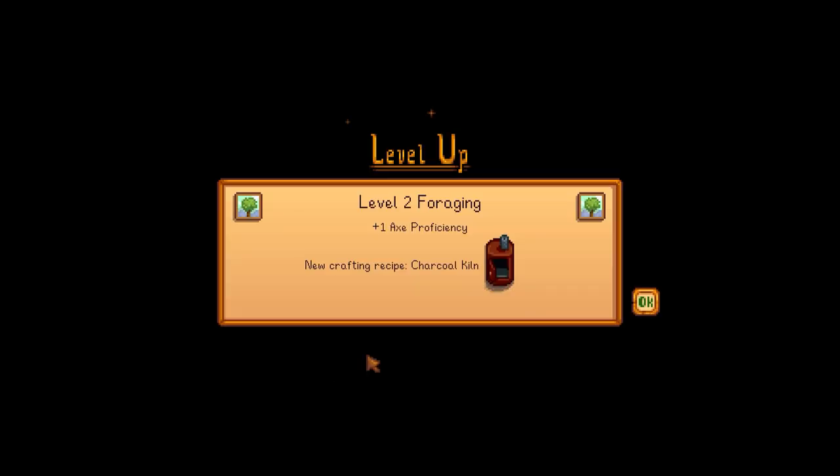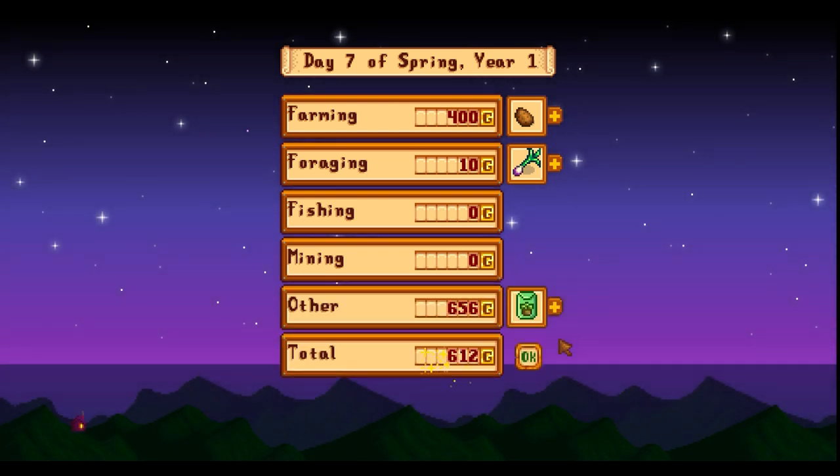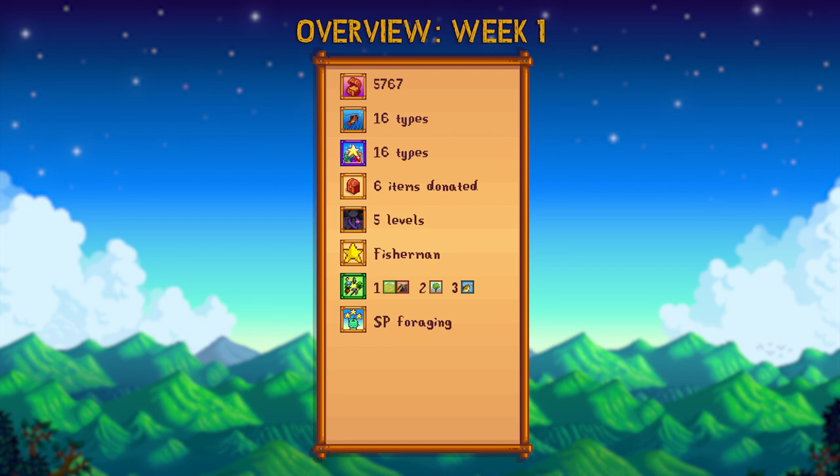I've reached level 2 foraging, and the profits for today were 1,110 gold, which is great. For the weekly overview: I've made a total of 5,767 gold, caught 16 types of fish and water forage, shipped 16 items needed for the all items shipped achievement, donated six items to the museum, gone down five levels in the mines, achieved one achievement — the fisherman achievement — and leveled up to farming level 1, mining level 1, level 2 foraging, and level 3 fishing.